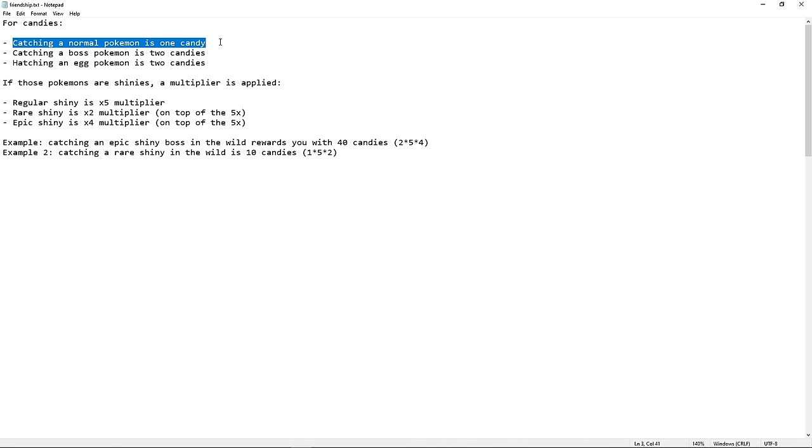Catching a normal Pokemon is one candy. Catching a boss is two candies. Hatching an egg is two candies. And you have multipliers on top of that. So Irregular Shiny is a 5x multiplier. Rare Shiny is times two on top of times five. And Epic is times four on top of times five. So if you catch an Epic Shiny boss in the wild, you get 40 candies. If you catch a Rare Shiny in the wild, it's 10 candies.